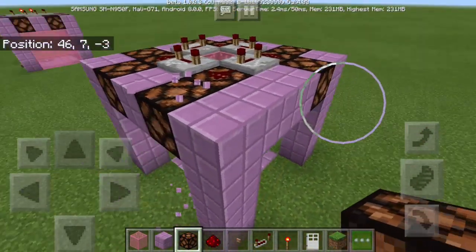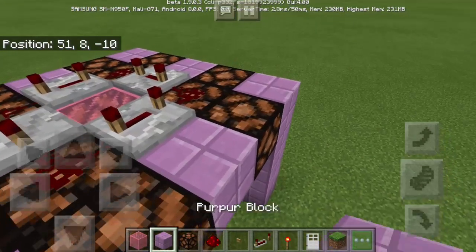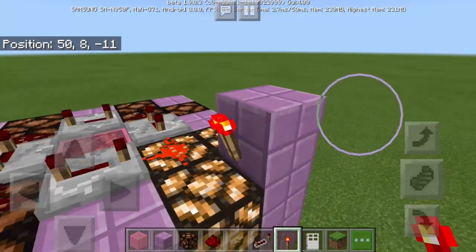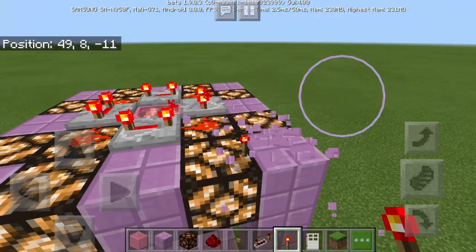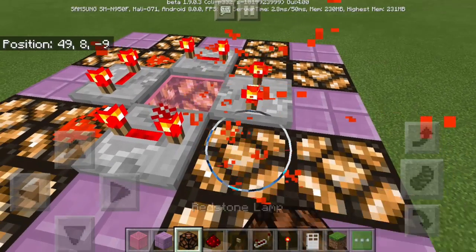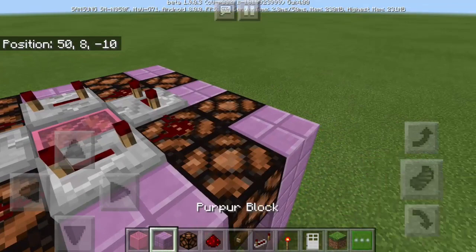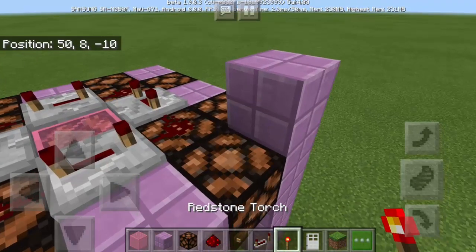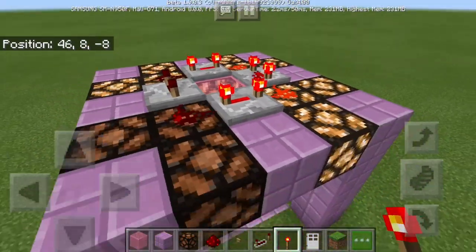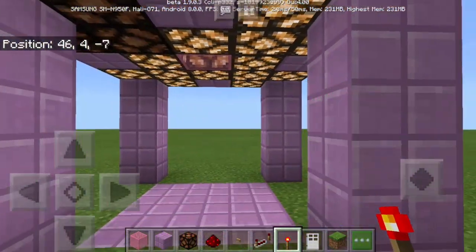Right here. There we go, so there should be 4. There we go. Next, what we're going to do is to put here a purple block and then we're going to use a redstone torch somewhere here. And then you should remove it — as fast, as quick as you can. So again, we're going to use a purple block and then we're going to remove it. There we go. As you can see, the light is not rotating. It means to say this machine is going to work.